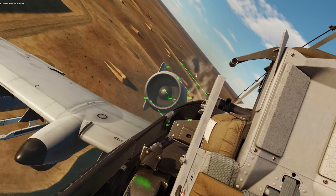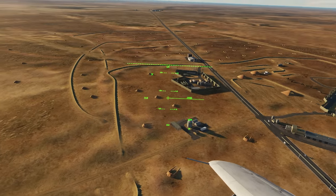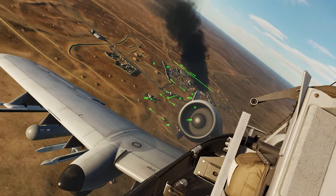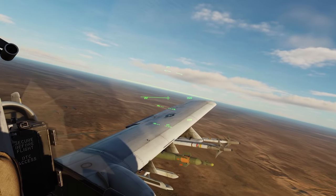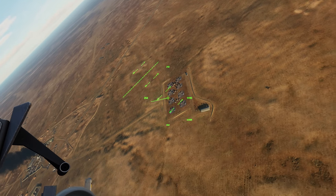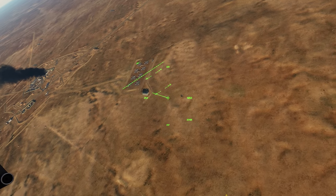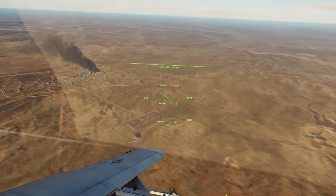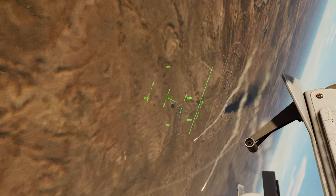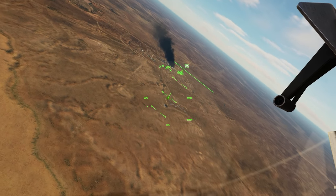Quick little flyover of the base to let all the friendlies know we've got their back. They're doing a good job of holding their own — suppressing the enemy pretty well — which lets us come around and kill the enemy. Oh look at this — very accurate triple-A fire from over there, that industrial section of the base!